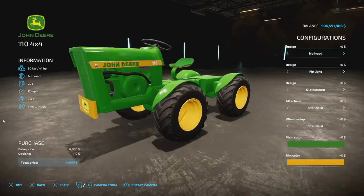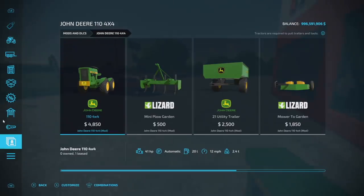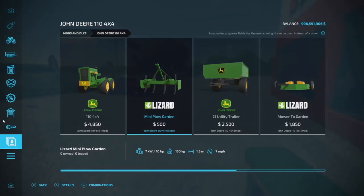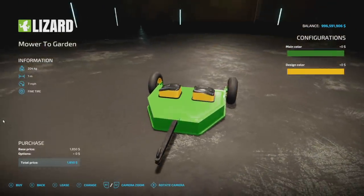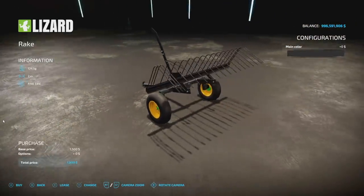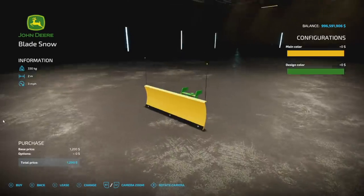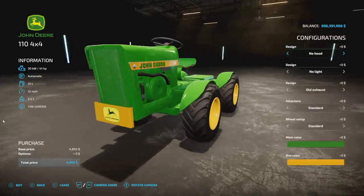Next up, you probably saw me driving this one around at the beginning of the video — this is the John Deere 110 4x4 from Sluice's Modding. We get six pieces with this total: you got the tractor itself, a mini plow for the garden which is a subsoiler that they say could be used instead of a plow, a utility trailer holding 2,500 liters, a one-meter mower, a leveler for moving chaff around described as a rake, and a snow blade.